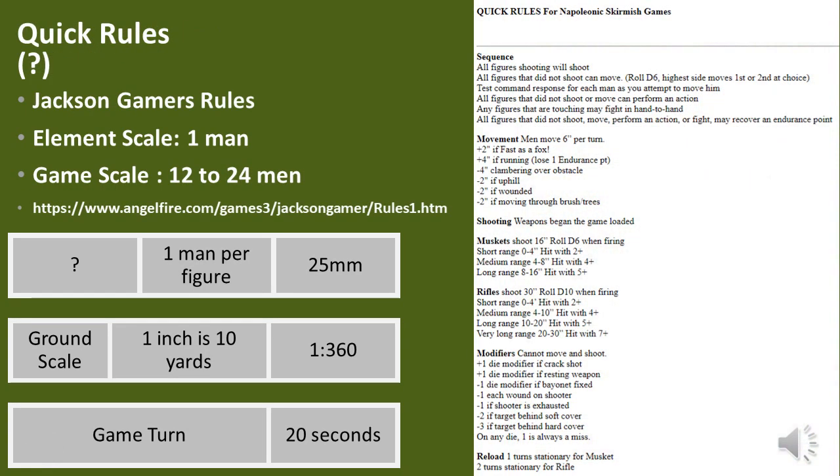Quick Rules are another set of free rules, with several guesses made concerning scale. Each infantry figure moves 6 inches in a turn, with muskets firing up to 16 inches and rifles 30 inches. These rules do not involve cards — figures can shoot, or if they do not shoot, they move. With some random element factors determining move order, they are extremely short and simple, and possibly an interesting starting point for new players because of their simplicity.